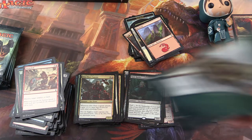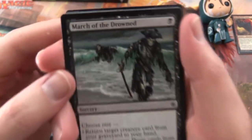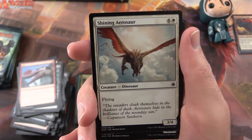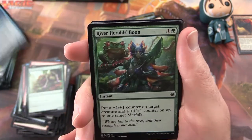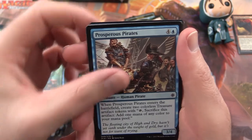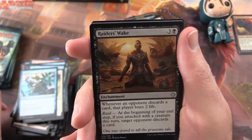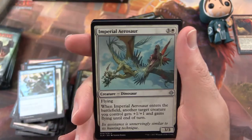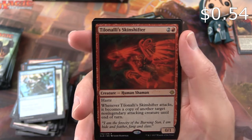Pack 13: Bishop's Soldier, March of the Drowned, Shining Aerosaur, Blossom Dryad, Storm Sculptor, River Herald's Boon, Prosperous Pirates, Ritual of Rejuvenation, Cancel. Raiders Wake is the uncommon. Call to the Feast, Imperial Aerosaur. And Telenarly's Skin Shifter is the rare.